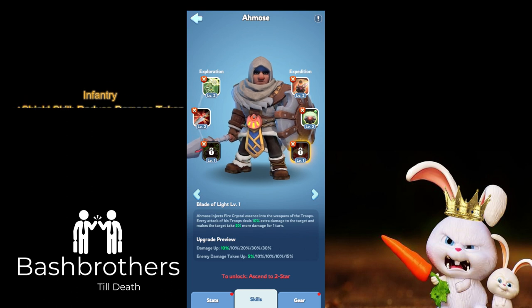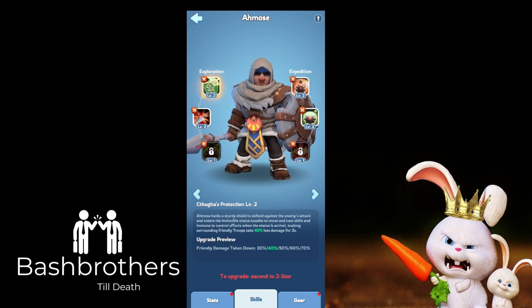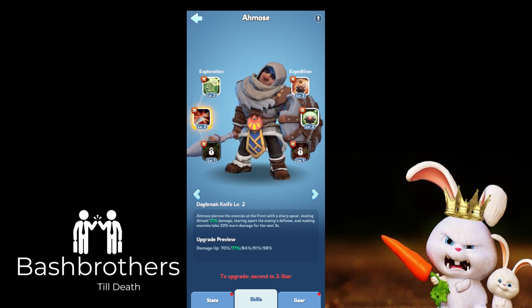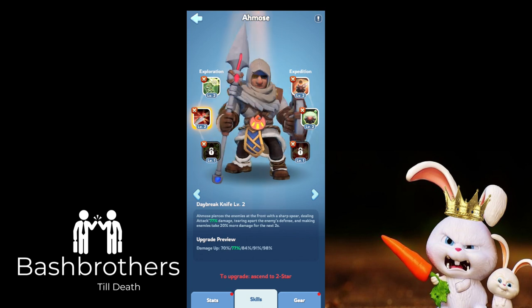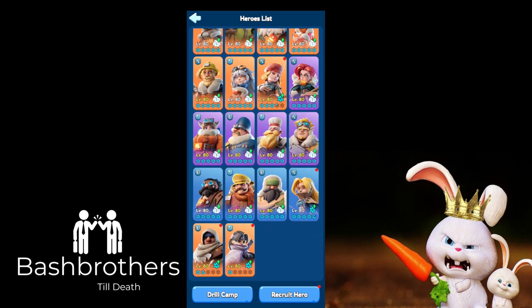All gen 4 heroes should be your first march. Get Amos in your lineup — once he's three or four stars, test him in exploration then put him in the arena. Friendly damage taken down up to 70% is a great arena skill. Damage up 98%, and enemies take 20% more damage for the next two seconds. He's also healing — 42% health over five seconds — recovering from attacks, which is pretty big.